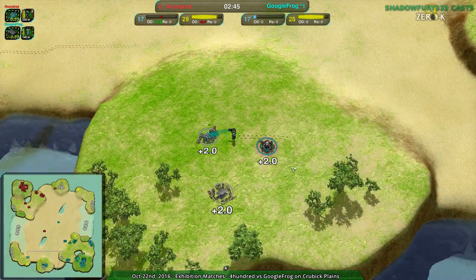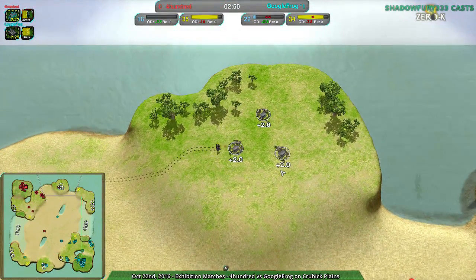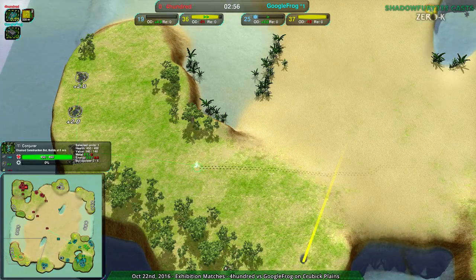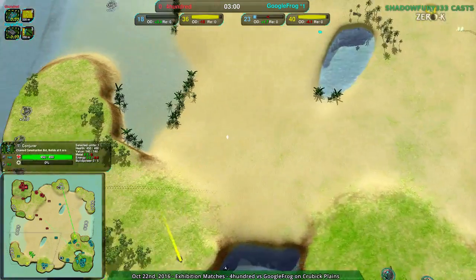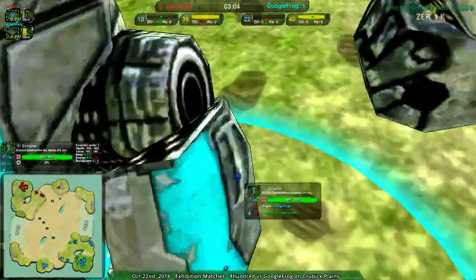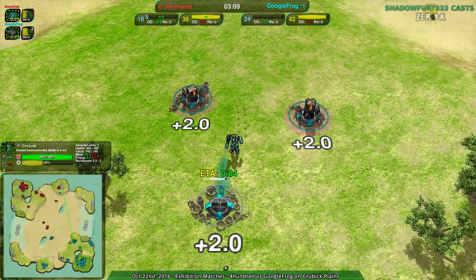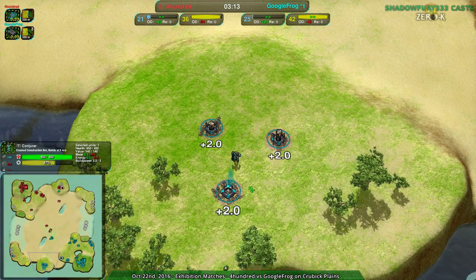Google Frog getting the southern expansion — that's nice to see. At the same time, 400 taking the northern expansion. Both players relatively keeping pace, though Google Frog slightly ahead economically, not by much. There's nothing really going for the northeast; the southwest is being taken very shortly. The Conjurer might go set up some wind generators, solar plants, defenders, maybe some lotuses.